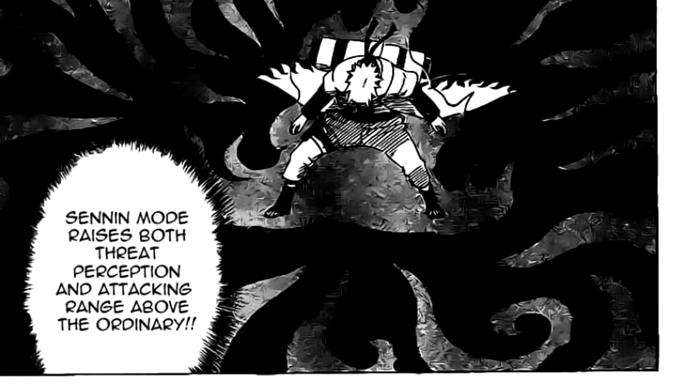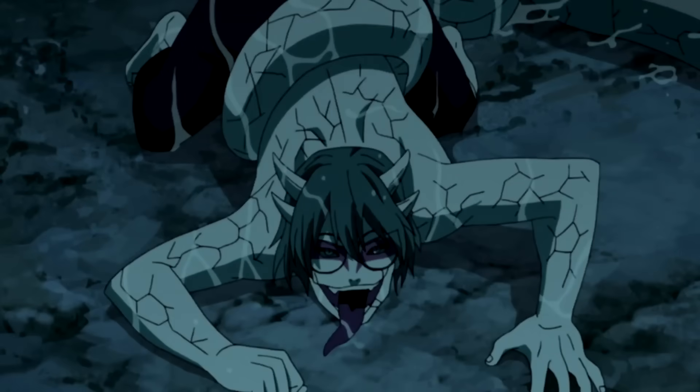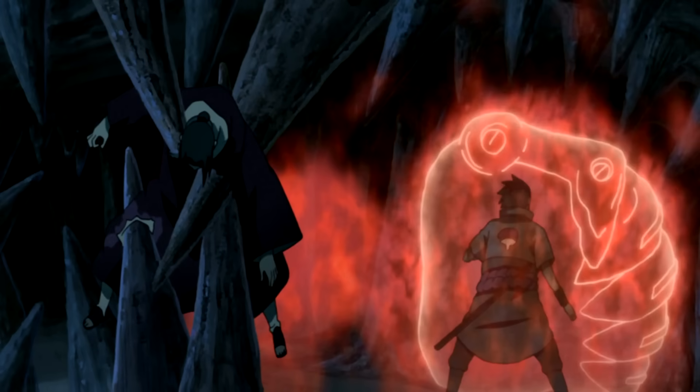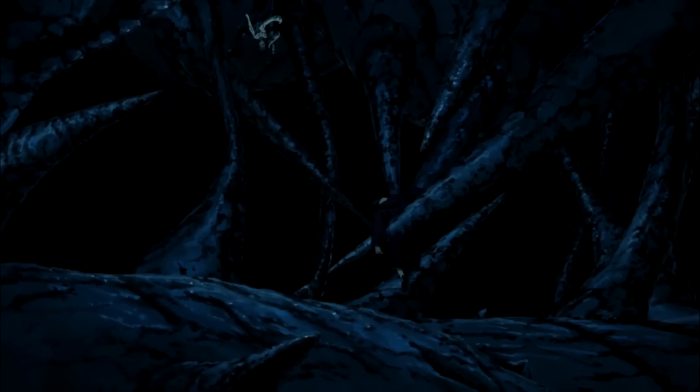In the case of shinobi who learned Sage Mode at Ryuichi Cave — like Kabuto — they gained the ability to use Sage Art Inorganic Reincarnation. This ability is really cool, and it's a shame Kabuto was the only character who got to use it. It involves a user injecting natural energy into the area around them and using that natural energy to control otherwise inorganic objects — in simpler terms, it allows a person to control the terrain. This essentially turns nature into an extension of a person's physical attacks and can be used to attack from anywhere regardless of the user's position.